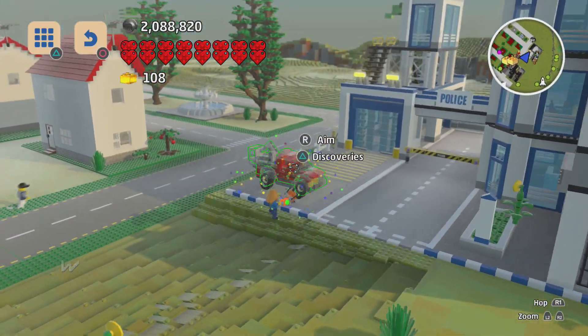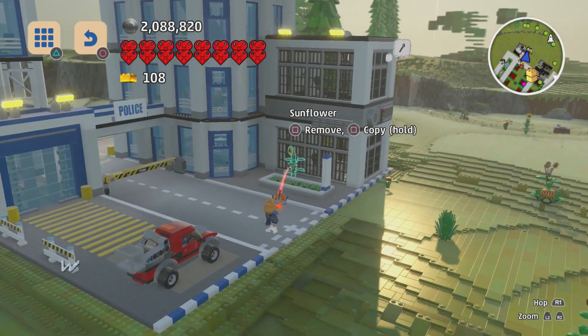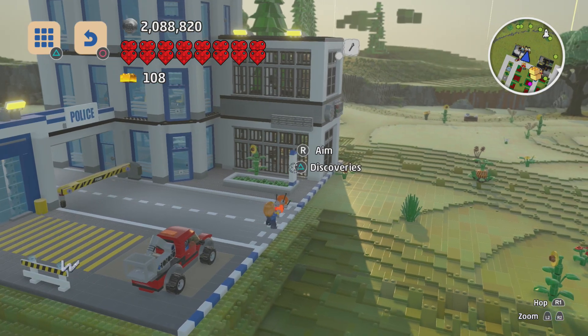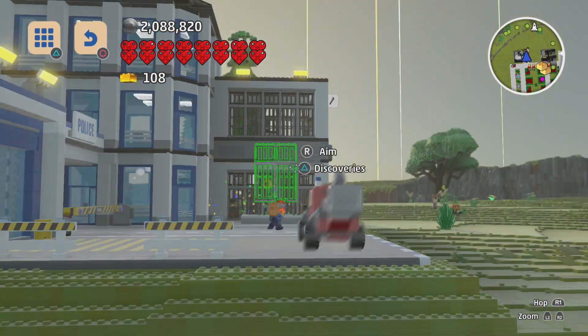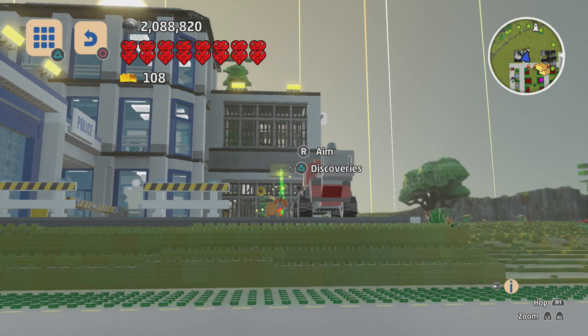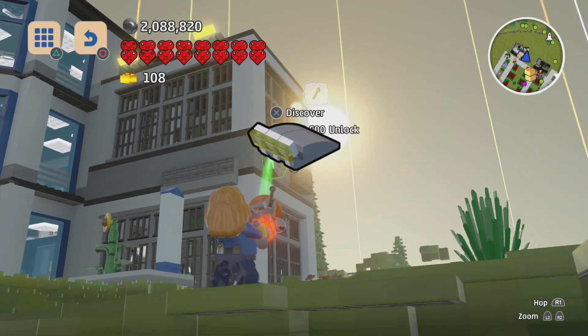First off, we have ourselves some kind of vehicle — this is a crook's truck. I guess they confiscated it; it is now police property. There's also a whole bunch of little things like these. Everything is glowing right now — we're going to have to make sure we find as much of it as possible. Tons of stuff. This is going to be awesome because remember, there are several of these kinds of things.